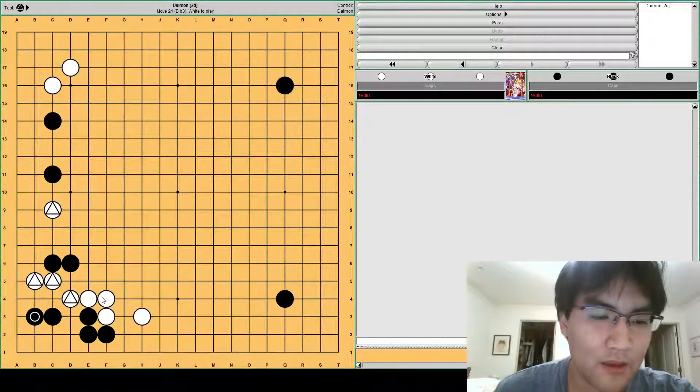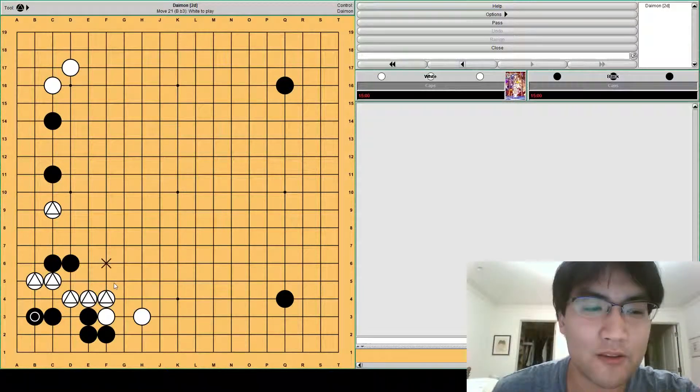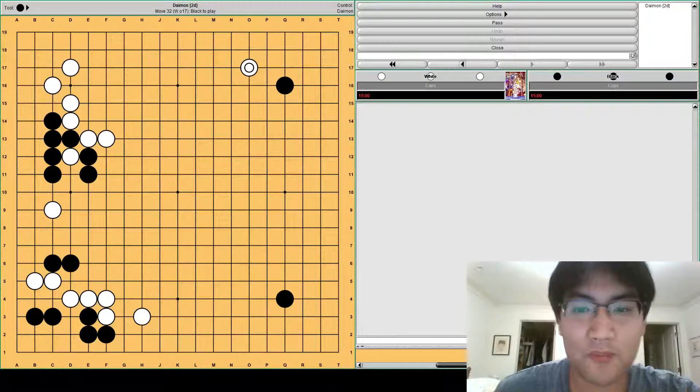White pushes here, black has to defend the cut, white jumps, and then black lives in the corner. Even though white has this wall here, having these two stones helps mitigate any attack white can use this wall against. White could try a leaning attack on black, or maybe here is more severe — white's trying to aim to take the top. This kind of attack is actually fairly severe because after this white gets a very nice approach and has developed the top pretty well.